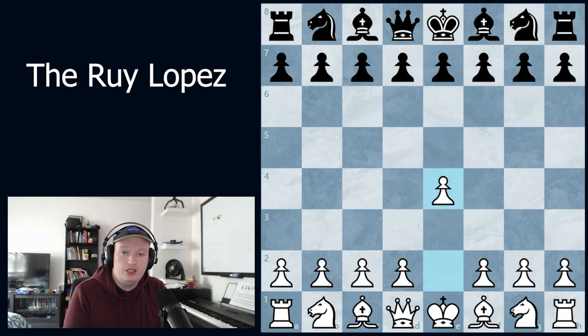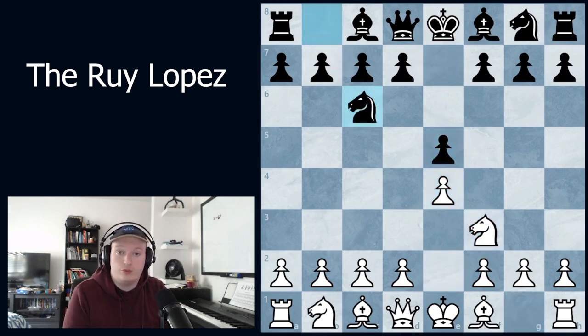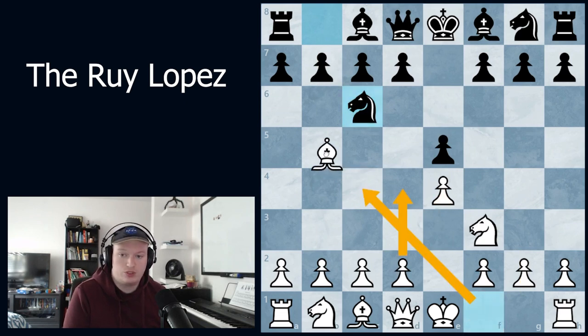The Ruy Lopez specifically arises after this classical setup of moves: e4, e5, knight f3, and knight to c6. There are a few options here — there's the Scotch, the Italian — but what we're covering today is of course the Ruy Lopez, which is bishop b5.